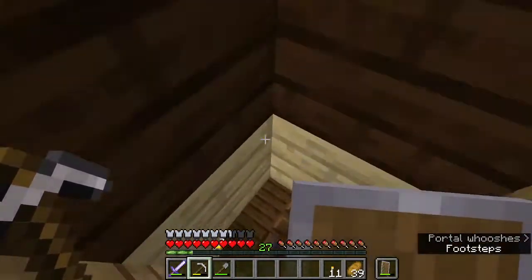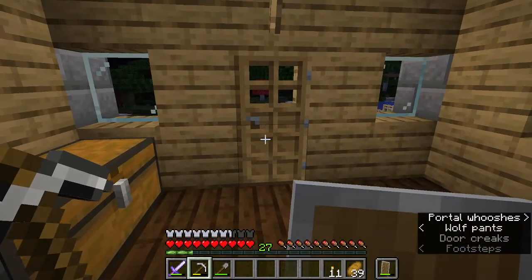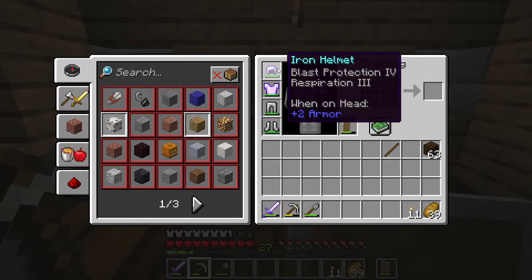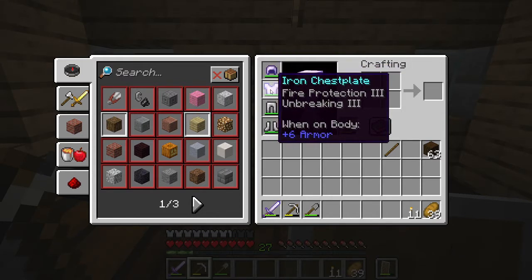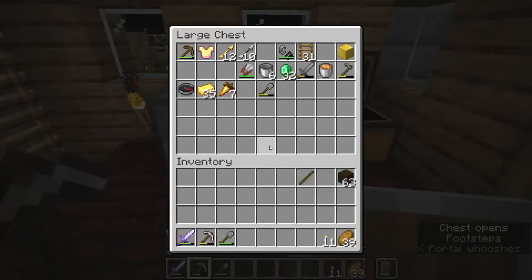I've been doing a little bit more enchanting. We got blast protection and respiration - respiration's going to let us breathe underwater. We've got fire protection and unbreaking. They're all pretty self-explanatory. I'm happy to go into more detail. I made it so that the things that we use as tools that we need to keep on us are right here.